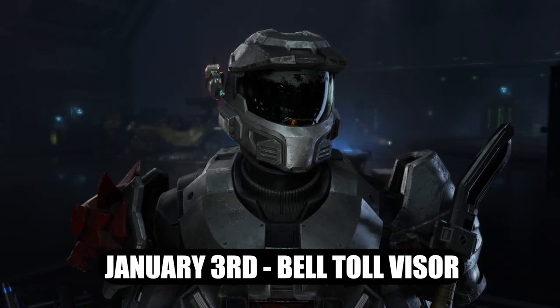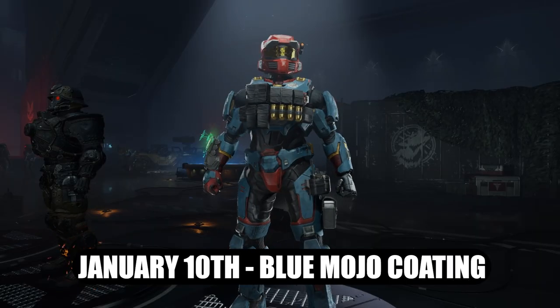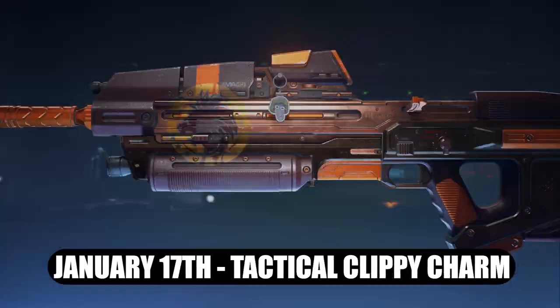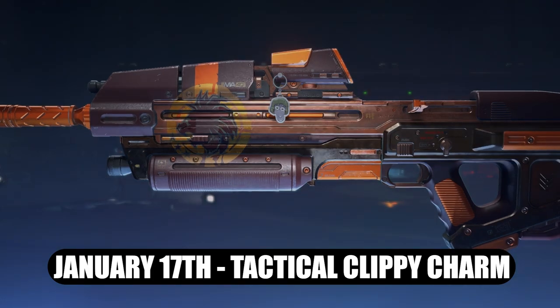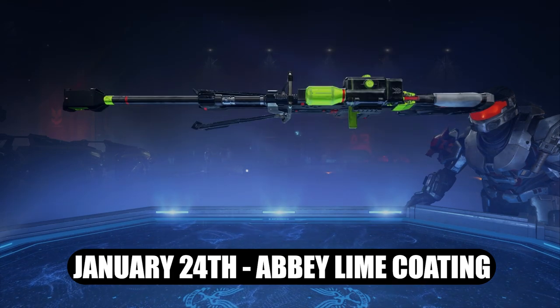On January 3rd we got the Bell Toll Visor — definitely a good visor there. For January 10th we got the Blue Moho Armor Coating. January 17th we got the Tactical Clippy Weapon Charm.